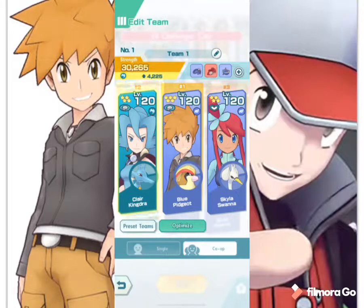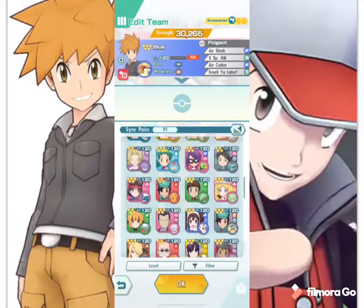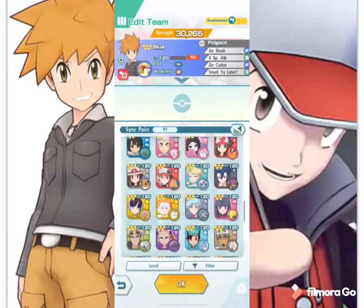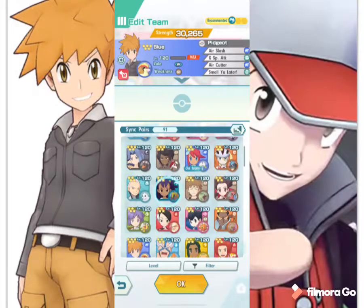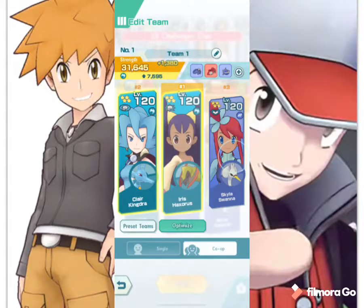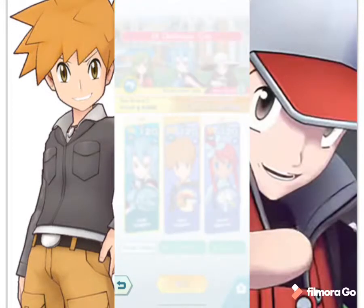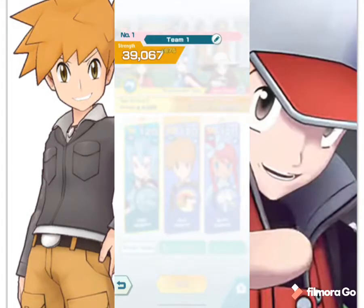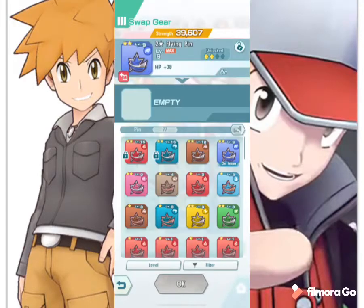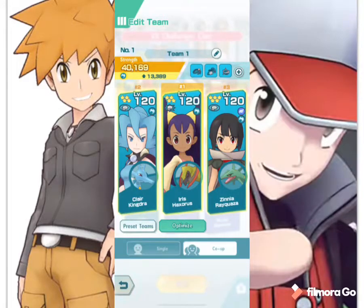Before we start, I'm going to set up real quick. We passed her — there she is, awesome. We'll set up somebody else like Rayquaza, that works. I've got to fix my gears. We do have 15 two-star gears for all three of them and they're all level 15 because I've just run this so many times.